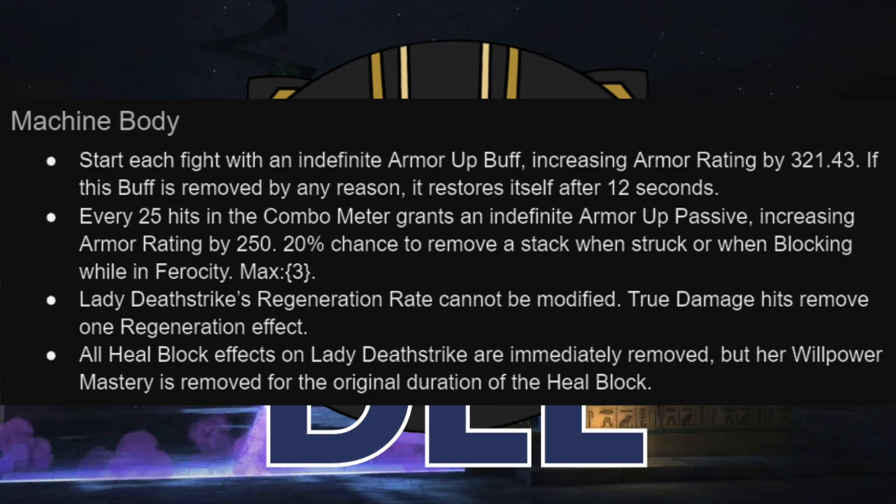Moving on to the armors themselves: you start each fight with an indefinite armor-up buff. It's not that strong, but it is going to increase your rupture damage, which means it's kind of a baseline — and if it's removed, it comes back after 12 seconds. Every 25 hits, you get an indefinite armor-up passive. Again small, but this is going to increase your rupture damage, reduce your opponent's offensive ability accuracy during their specials, and increase the chance of you going unstoppable when they throw them. You do have a chance to lose these passives when struck or while blocking while you're in ferocity — another reason to be more aggro.